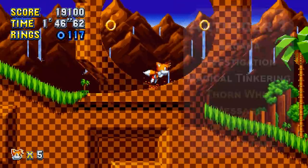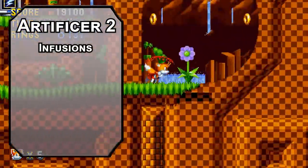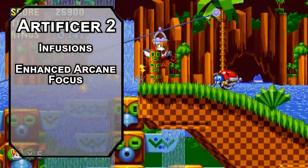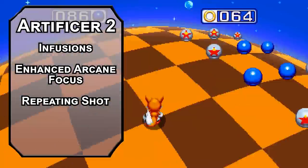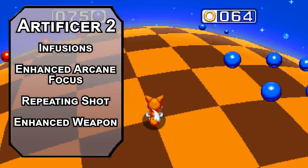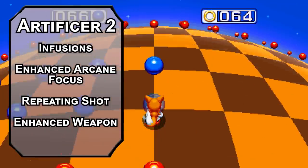Second level Artificers get Infusions — special toys that you can use on yourself or share with your friends. Enhanced Arcane Focus adds 1 to the attack rolls of a spellcasting focus and lets you ignore half cover to Thorn Whip around a corner. Repeating Shot makes a ranged weapon magical, adds 1 to the attack rolls, and you never have to reload it — great for a Gatling gun on the tornado. Enhanced Weapon adds 1 to the attack and damage rolls of a weapon; eventually it scales up to 2, so it could be a nice gift for Amy. If the writers won't give her anything, you might as well.